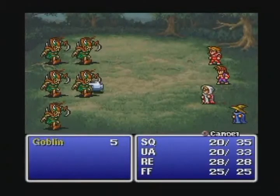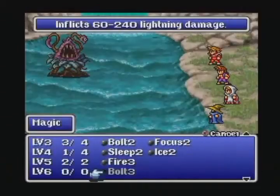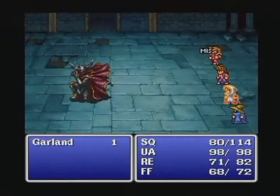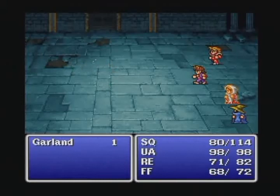Battles took place within a side-view window displaying both monsters and party members. However, what truly set Final Fantasy apart from other role-playing games of the same era was the detailed battle animation. On-screen graphics would vary depending on what weapons a character equipped or what magic spells were cast.